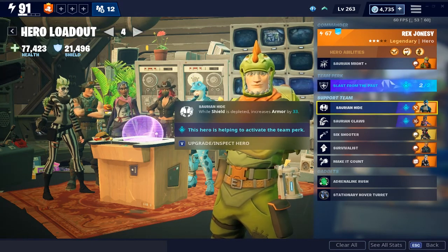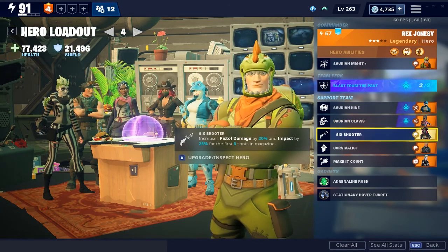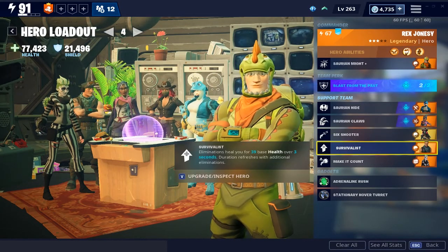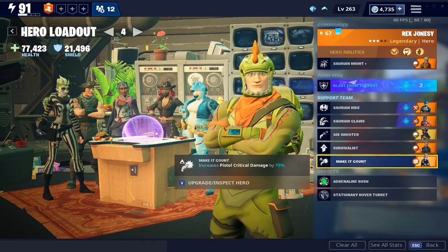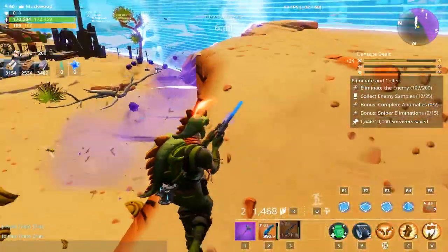Saurian Hide makes your armor increase by 33% while your shield is depleted. Saurian Claws adds 5.5% of current health to melee weapon damage — I would swap this for the Dinosaur Outlander when he comes out. Six Shooter increases pistol damage by 20% and impact by 25% for the first 6 shots in the magazine; most guns I used were under this limit so it seemed to fit. Survivalist makes all eliminations heal for 39 health over 3 seconds, and Make It Count increases pistol critical damage by 75%.